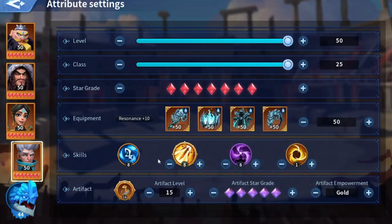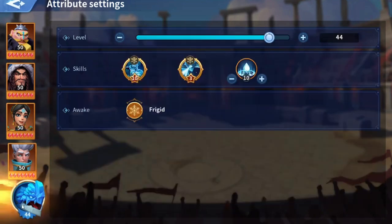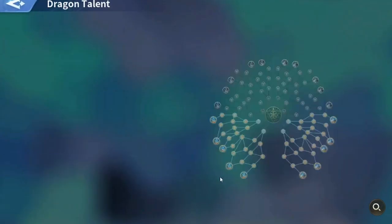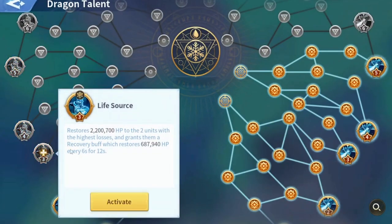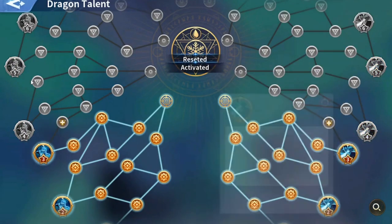I'll replace State of Rage with Spell Disintegrator. As for the artifacts, I made sure not to use Merlin's Artifact because I'm not planning to get it. The loadout has the same level, and the dragon talents are also the same level. I just need to reset and reactivate it because my water dragon talents are at level 3.